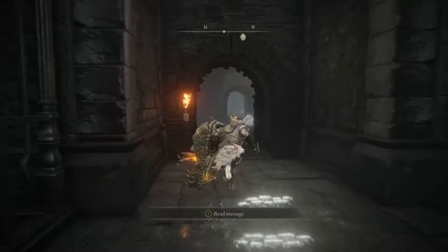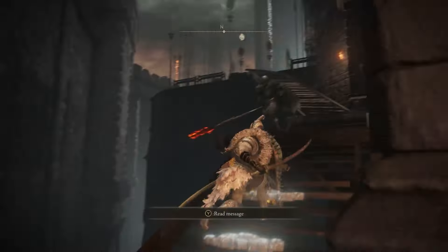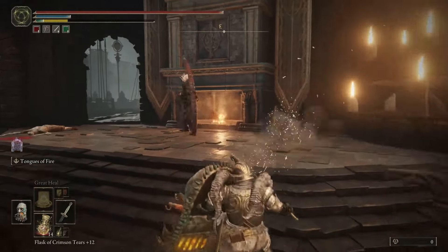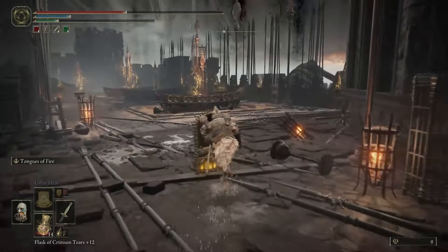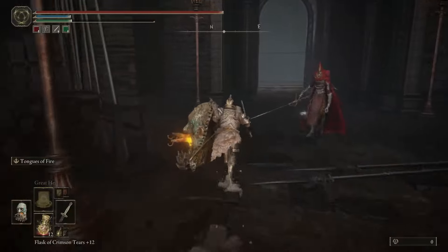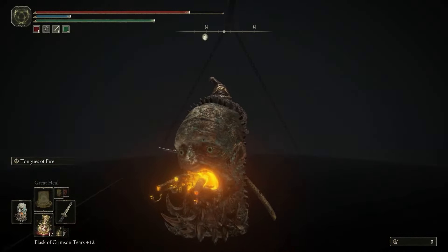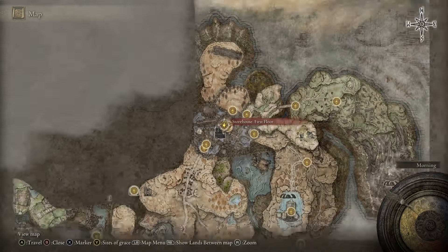From the main gate plaza, go forward towards the northwest, go up the stairs, turn right, go up the stairs, go up more stairs, and then go to your immediate right. Stay along the right to avoid the archer, go across the bridge, and then go further across this bridge, then go left. Avoid the enemy, then take the elevator, and this will take you to the Storehouse First Floor Sight of Grace.